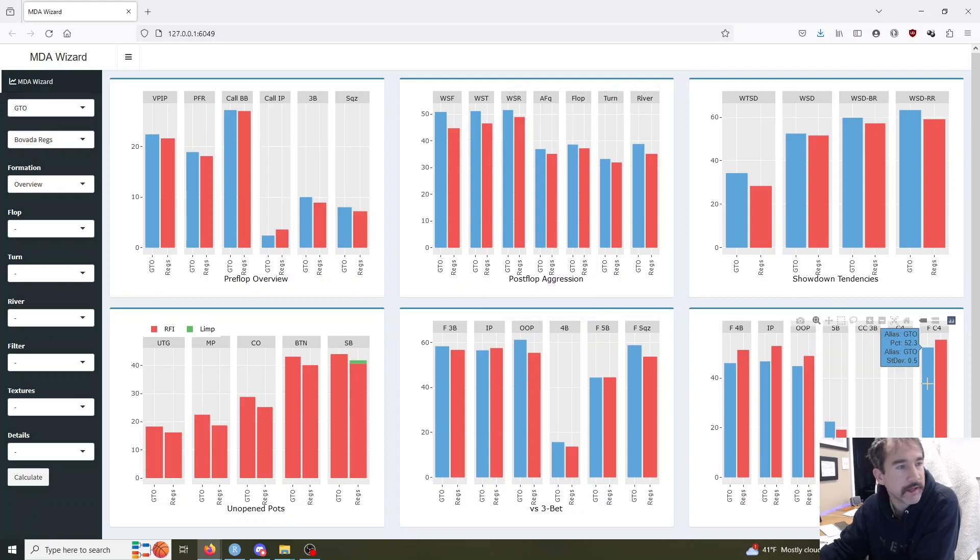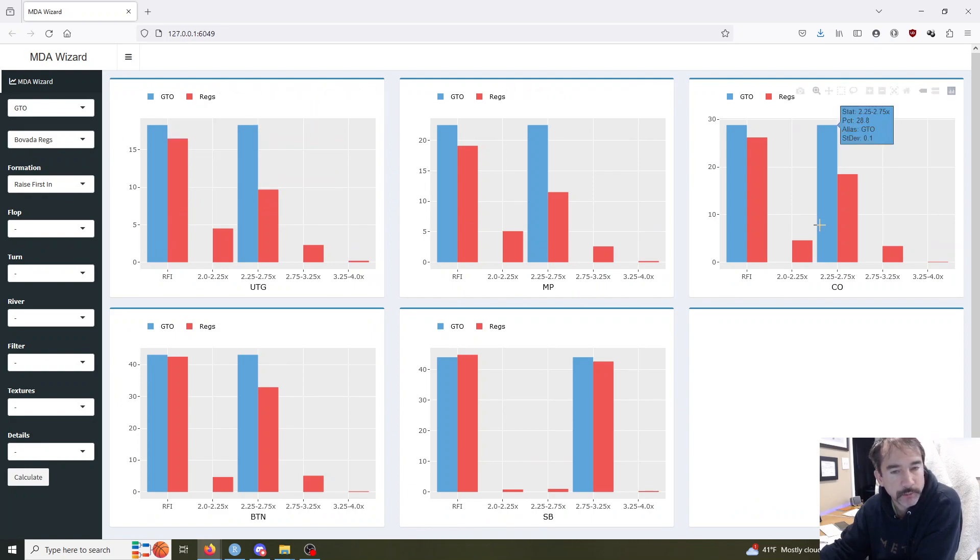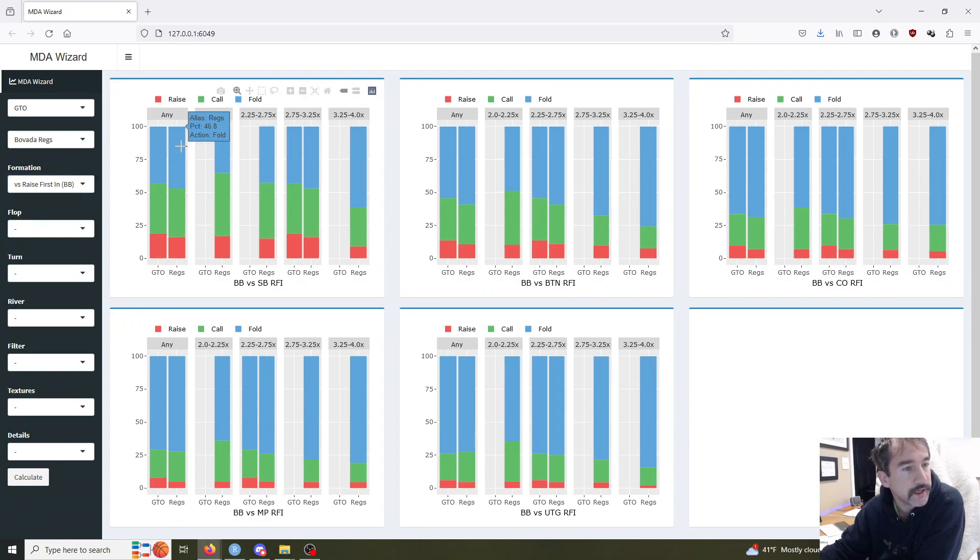First and foremost, we'll start with the preflop overview. You start and you get your general stats like VPIP, preflop raise. Then we've got some defense against raise first in type stuff — how often players are defending big blind in position against RFIs and how often they're three-betting and squeezing. Compare the GTO stats to the player pool. You can use that for comparing your own stats, how close you are to GTO, or for seeing where the pool as a whole or individual players are deviating from theory to design some exploitative strategies around that. You can do that for any stat or any formation that we're looking at here.